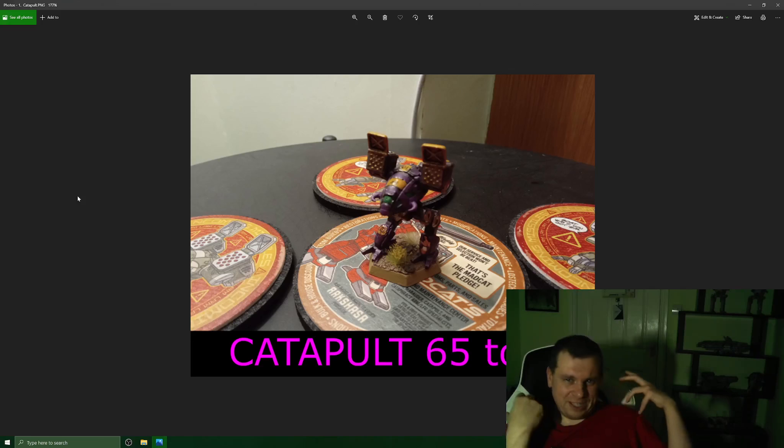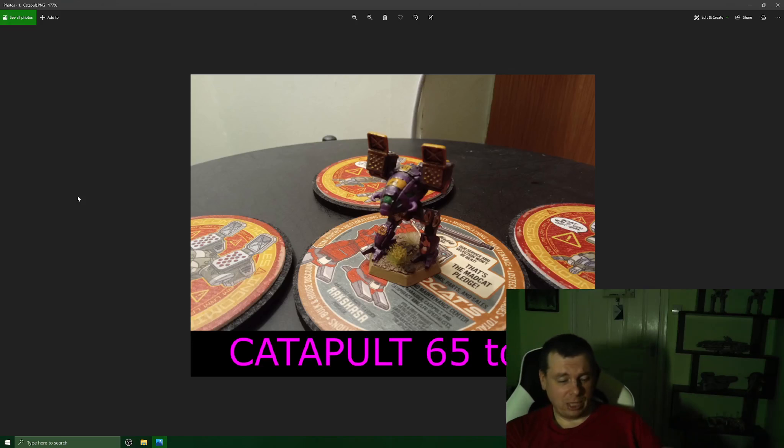The new Catapult sculpt is far, far superior to its metal counterpart. The Griffin looks too square for me — a bit chunky and short when it should be far sleeker and more dignified. But the Catapult is just a work of art and I don't think it could have gone any better.